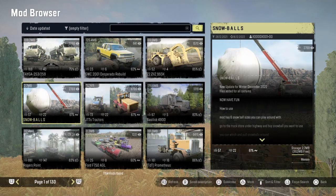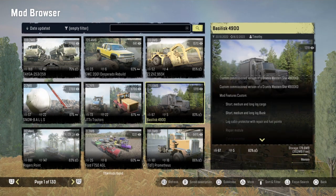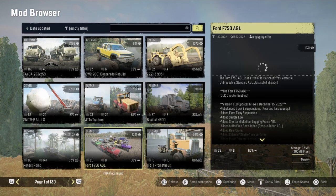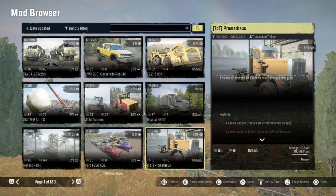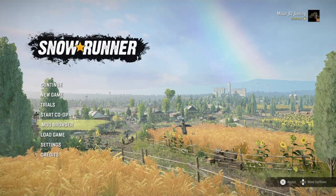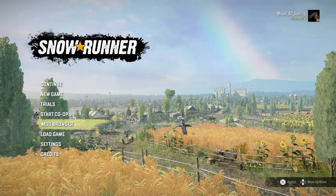It's a log lifter — front end lifter. Snowball got updated. JTT's tractors, the Ballstick 4900, Roger Point, Ford F758 GL, and Prometheus. And that's the last of it. All right y'all, like, subscribe, comment, and we'll catch you on the next one — y'all have a good day.